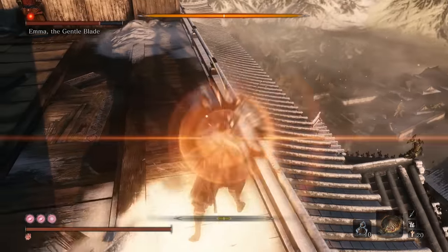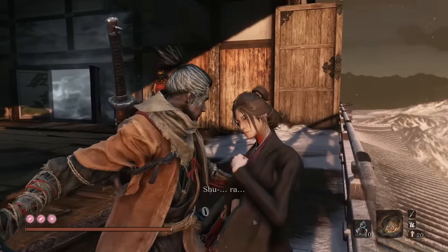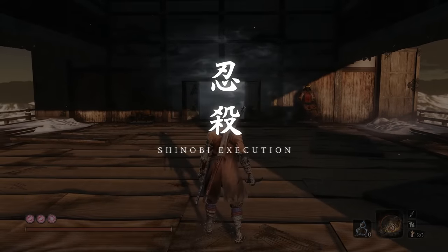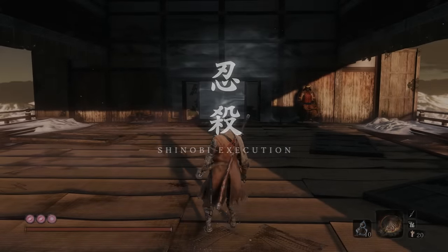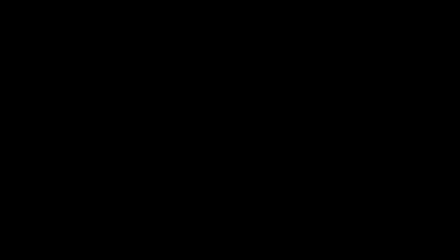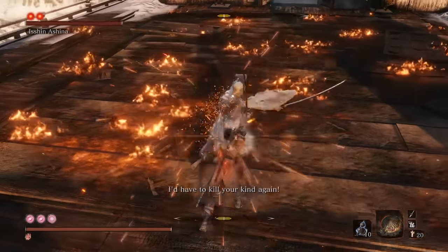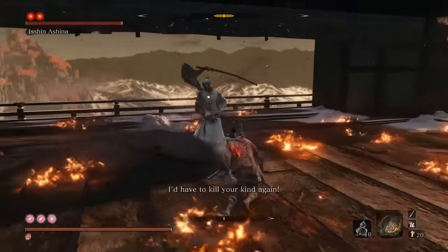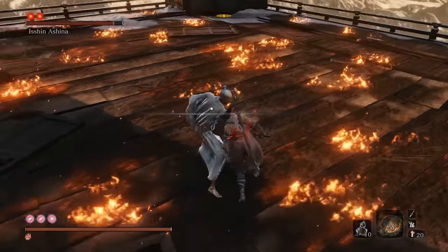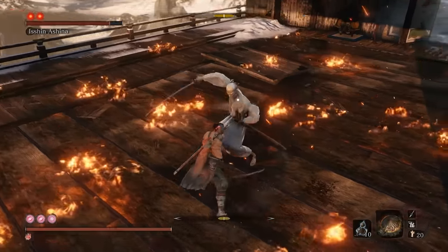Similar to Isshin, you can also circle behind pretty much all of her moves and give her the bonk. With the waifu dead, it's time for the big boy. You don't need to use Akko's Shogur for Isshin, but you certainly can and it's not necessarily going to hurt. Let's go ahead and pop one. Remember to circle that ability to the left, not to the right.